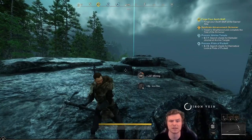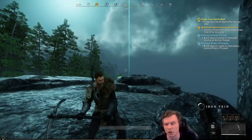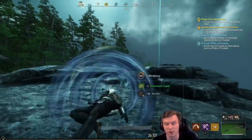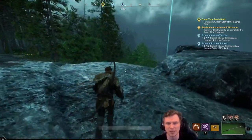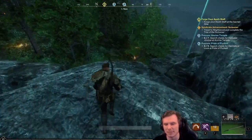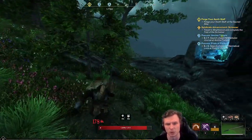These obelisks always have giant little beams coming out of them so you know where they are. You do have to touch them for the first time to actually be able to teleport to them. Fall damage in this game is very forgiving. I'm going to have a little bit of food so I can regenerate the health I lose when I fall down.